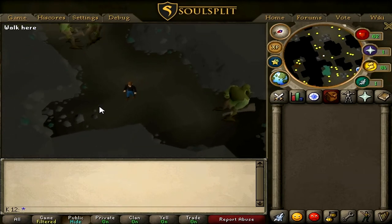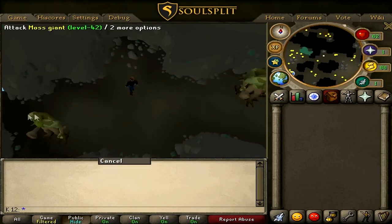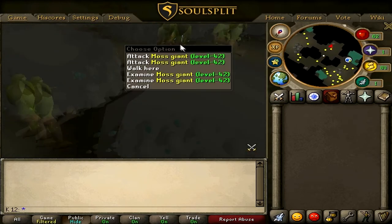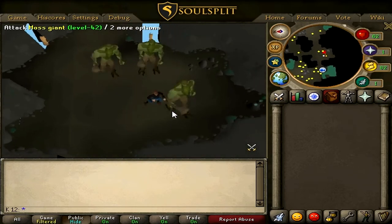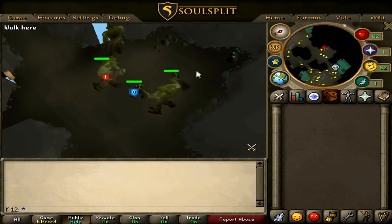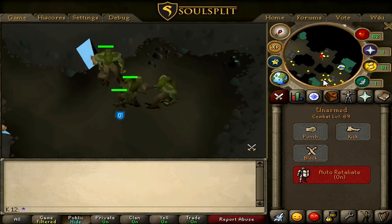Moss Giants are a perfect alternative to rock crabs and yaks. Basically, in this area there are two pits containing about four or five each. It's multi-combat, so you can go ahead and punch one, punch two, punch three — that easy.